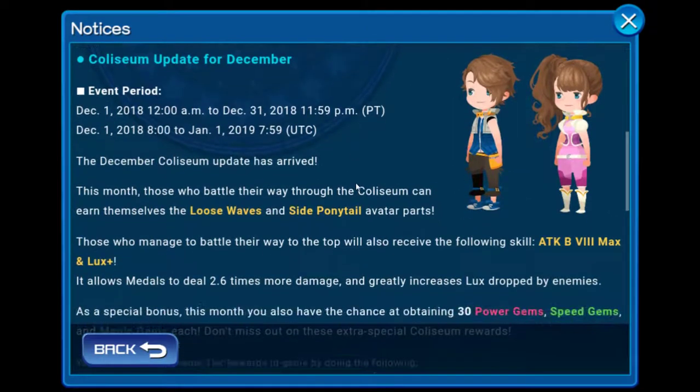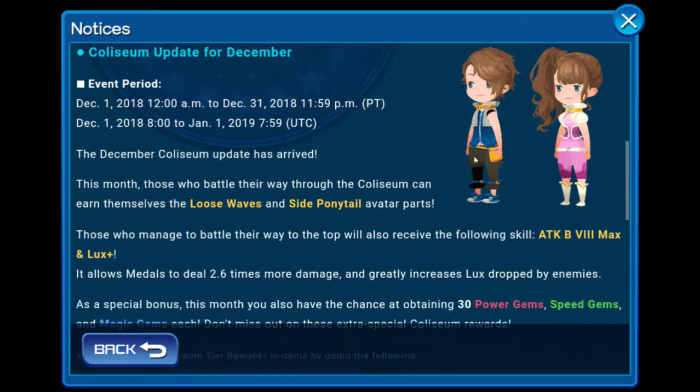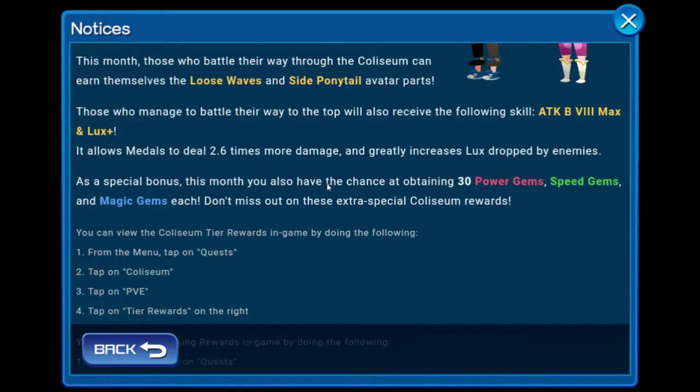Another thing I want to talk about is the December Coliseum update — this is very awesome. Those who battle their way through the Coliseum can earn loose waves and side ponytail accessories. Those who make it to the top also receive Attack Boost 7, Attack Boost 8 Max, and Looks Plus, which allows medals to deal 22 times increased damage.